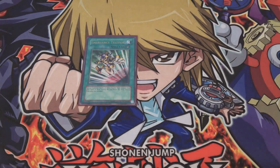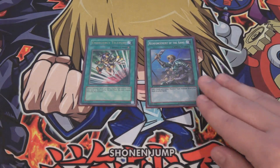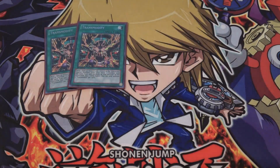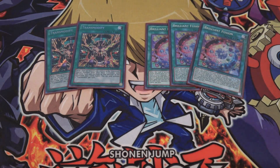I'm also using one Emergency Teleport and one Reinforcement of the Army. Emergency Teleport works well with Chosen by the World Chalice, and Beckoned by the World Chalice can be searched from Reinforcement of the Army. For the last spell cards, I'm running two Transmodify and two Brilliant Fusion — both are there to help you Link Summon quicker. Transmodify lets you use Mystical Shine Ball and turn it into Venus since it's just one level higher. Brilliant Fusion uses Lazuli and Lee sent to the grave to bring out Seraphonite, giving you an extra normal Summon.